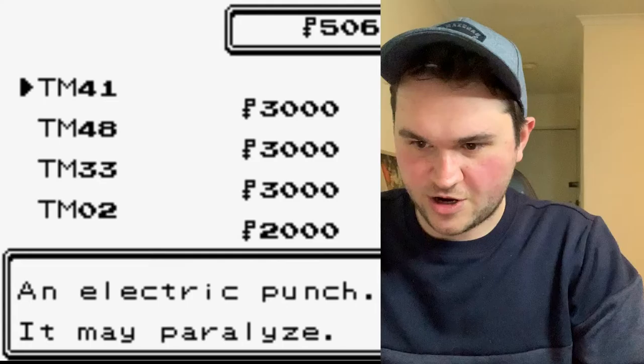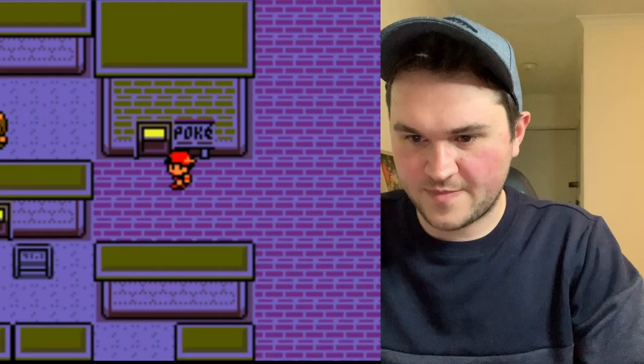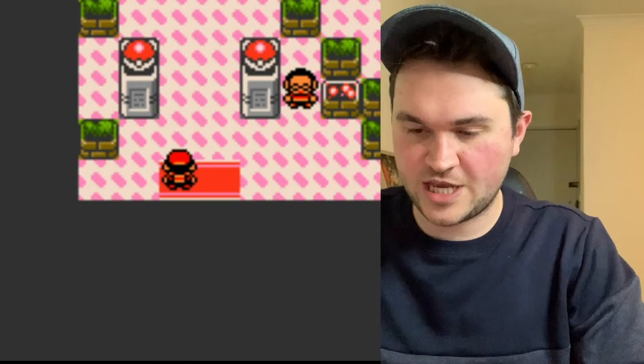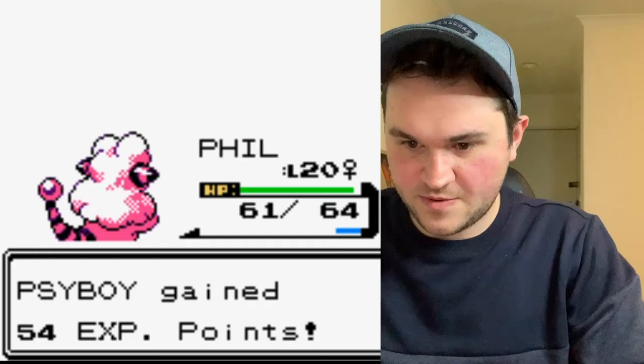Now we've got our Abra — he's level 10 and we can start leveling him up. We won't be able to get an Alakazam because you have to trade to evolve. Let's go into the Pokemart and shop a bit. We don't really have much money now since we used it all to get the Abra. There are a few TMs you can buy here which are really strong, especially early game, but they're really expensive.